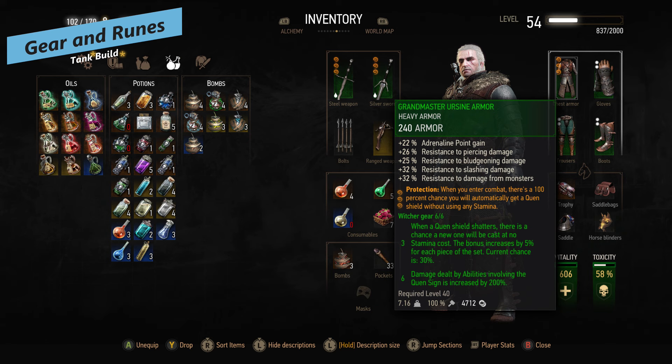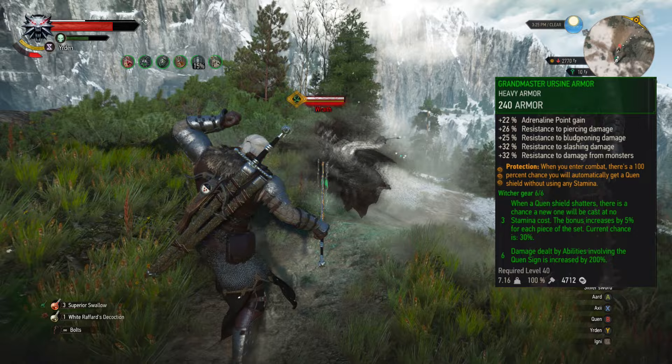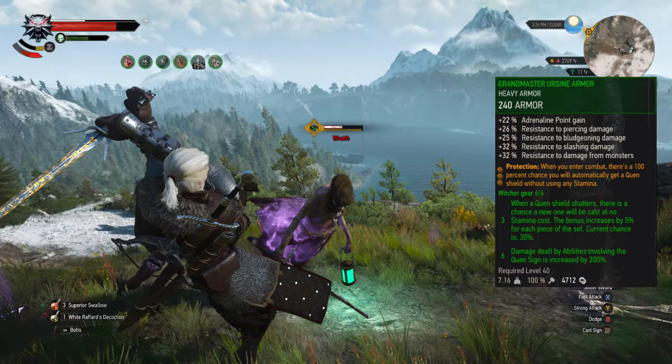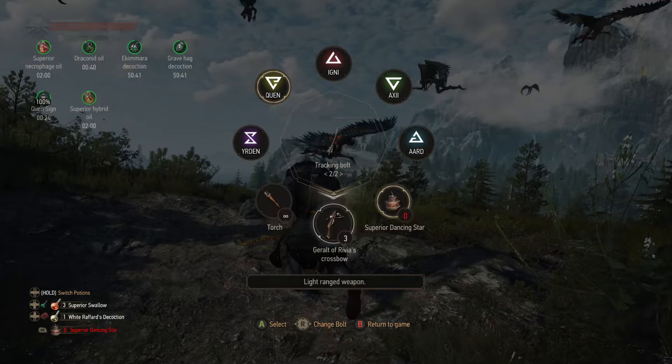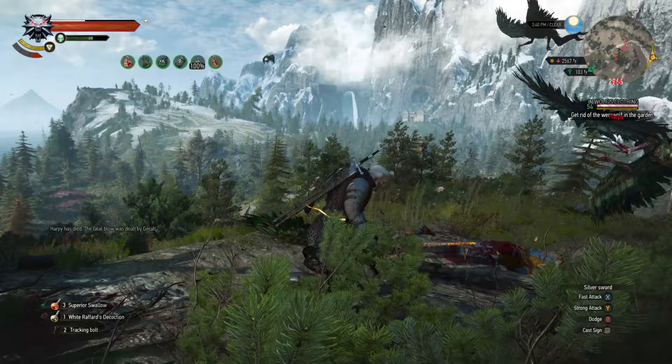For the armor and weapons, we're using the full bear set. The benefit of the Witcher gear is: when a Quen sign shield shatters, there is a chance a new one will be cast at no stamina cost. The bonus is increased by how many pieces you're wearing, plus the sixth set bonus increases damage dealt for abilities involving Quen sign by 200%, though that's not super critical here. In New Game Plus you can swap your steel and silver swords to Aerondight, that sort of thing, if you really wanted to.